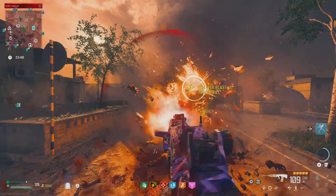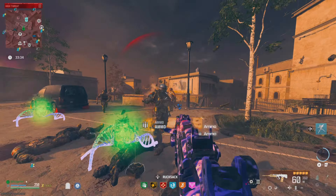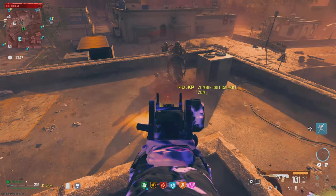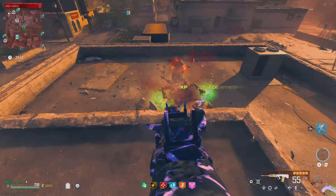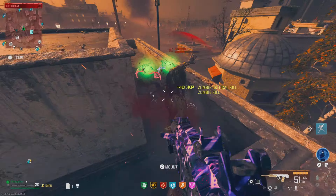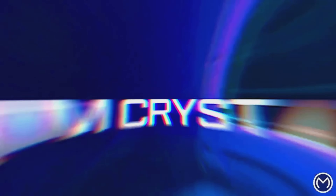One of the best weapons to use in the game is the RAM 7. This weapon is extremely powerful — one of the best weapons that shreds zombies like it's nothing. It's like giving a kid candy and they just shred that candy like they haven't seen candy in a while. But anyway, this weapon is so good, you guys definitely got to try this out.